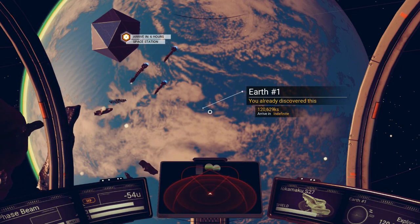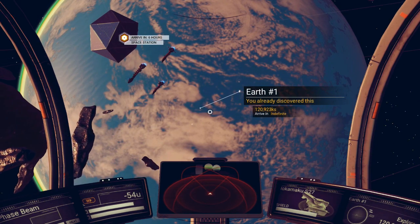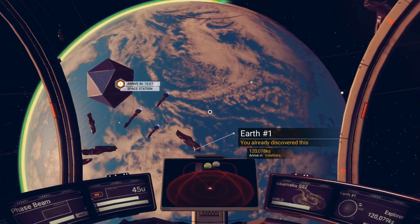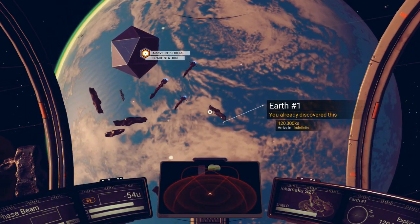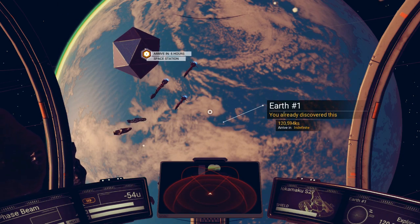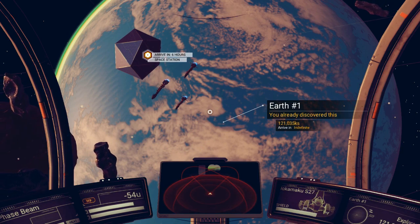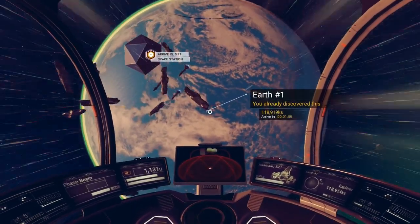I have some other mods — I have some cheat mods too, but I'm not using them right now. There's a cheat you can activate that lets you go fast, but it's uncontrollable. I haven't used cheats to get to this planet. I used one mod called Super Hyperdrive just to get to the system.